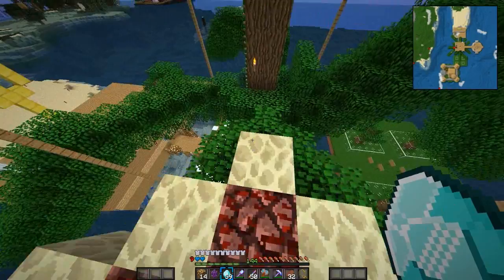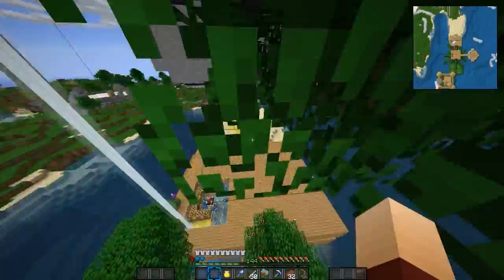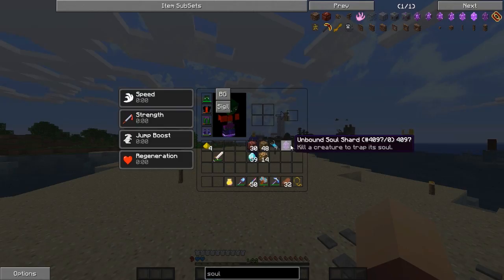Let's start capturing some stuff. I also want to ask your suggestions, guys, on what we should actually use these things for. Not too sure. I've got some eggs in my inventory so I'm going to throw them in the hoppers. What should I capture with my thing? The next thing I kill, it will bind to that.